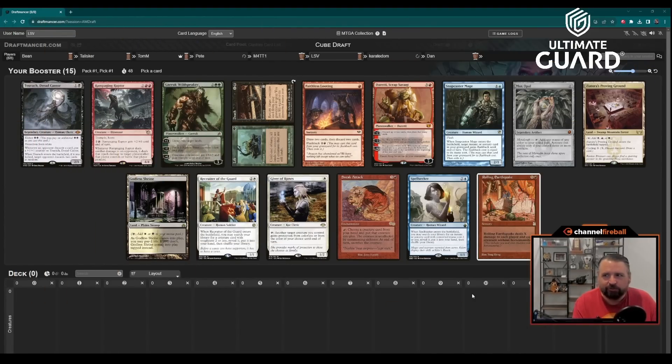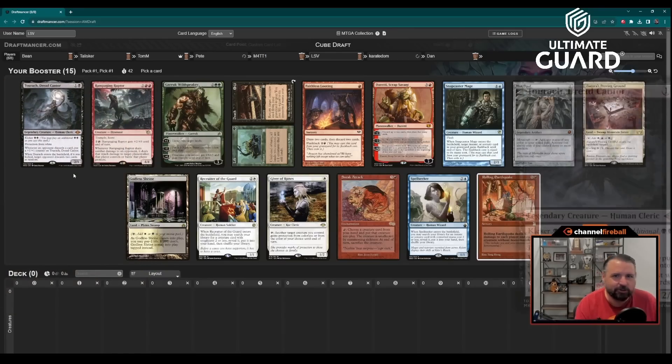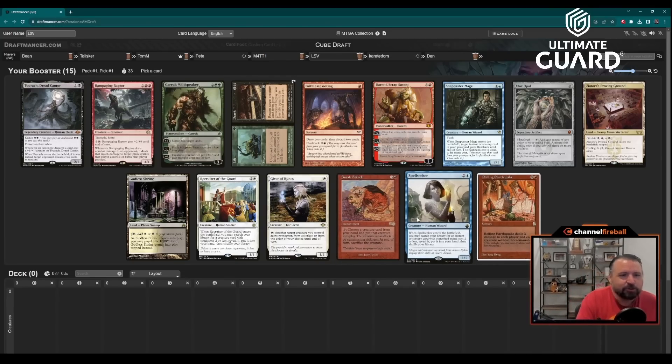Welcome to another team draft — four on four today, back in the Alpha Frogs cube. We've got Rolling Earthquake, Turok, Dread Kantor, and a terrible pack. I've gotten used to it by now; at least I get to draft legacy cube.